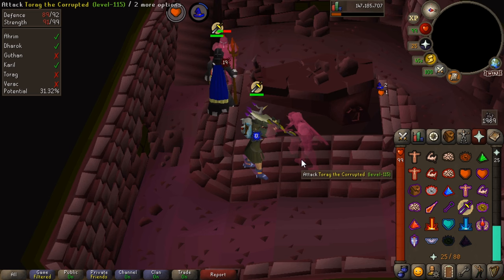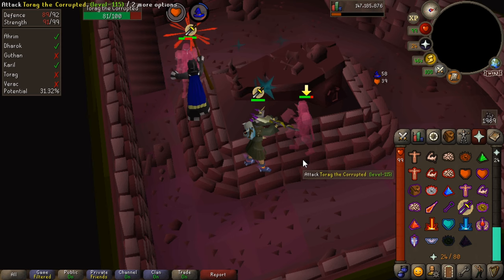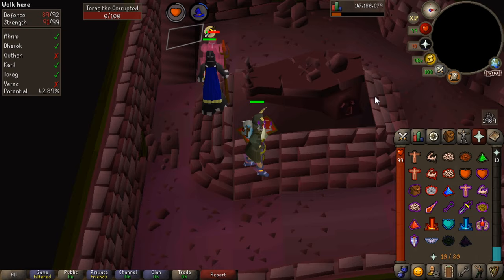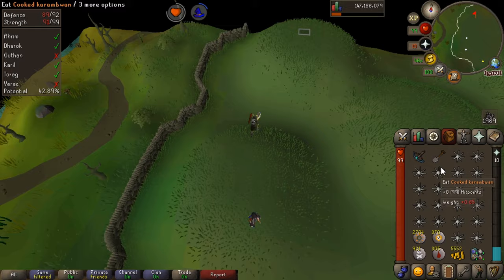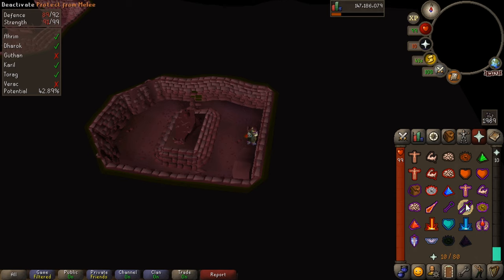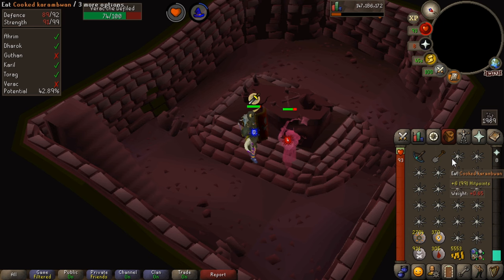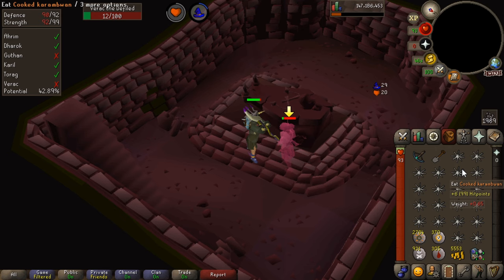We're going to be fighting Torag now. He bangs his little hammers against you, but sometimes they hit and sometimes they don't — most of the time it doesn't. We just pray melee against him, turn off our prayer, and quickly get up before our prayer drains too much. Now we go over to Verac — dig down, put up our melee prayer, click on the sarcophagus and start fighting. Verac can hit through prayer, so if you're lower level or you haven't got much health left, keep hovering over your food. And Verac should go down.